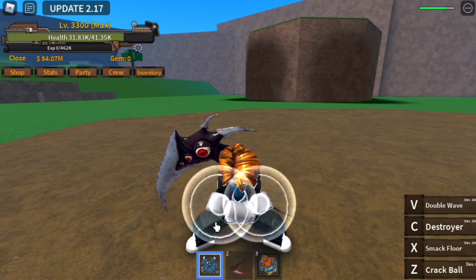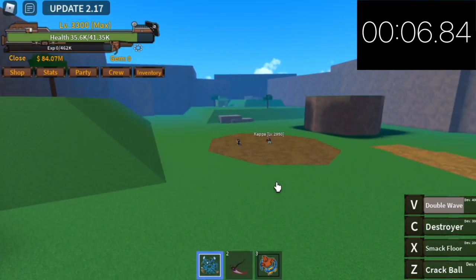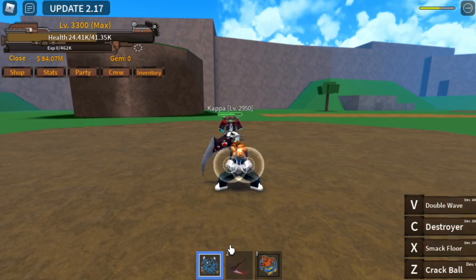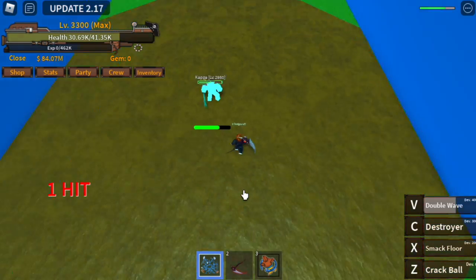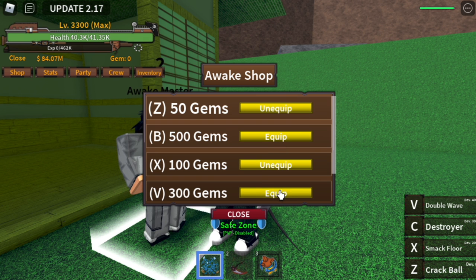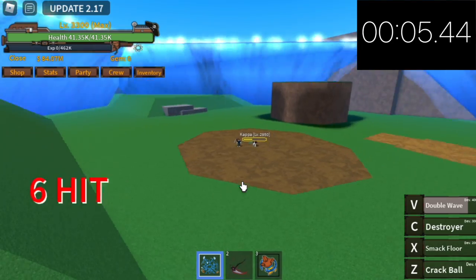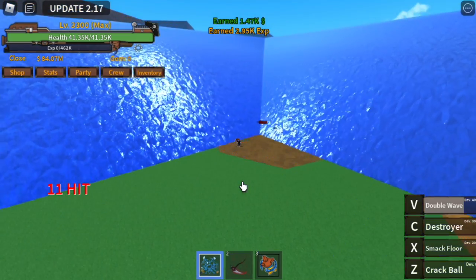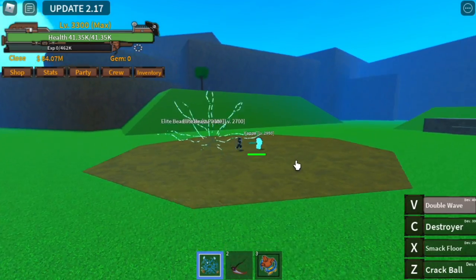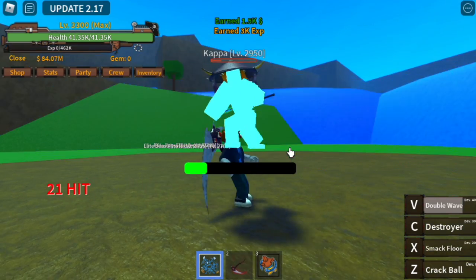Next up, the V skill — the double wave. With this pose, I'm always reminded of Whitebeard. I included a timer to check the time the wave hits the casting point. It takes 12 seconds before it hits the casting area in the unawakened form. Two 10k damages — 20,000 plus. Not bad. Now let's awaken it for 300 gems. In the awakened form, there are 4 waves and it only takes 6 seconds to hit your enemy — faster. The damage: almost 44,000. 42,000 to 43,000. Not bad.